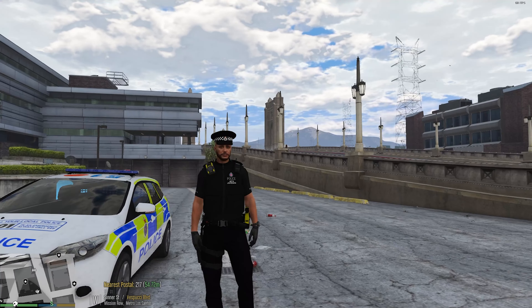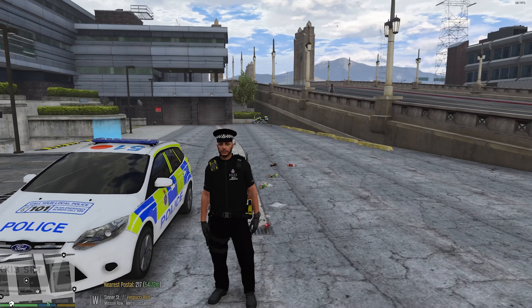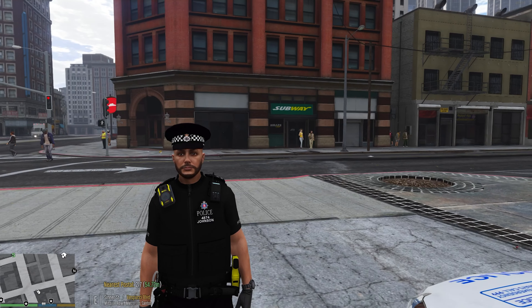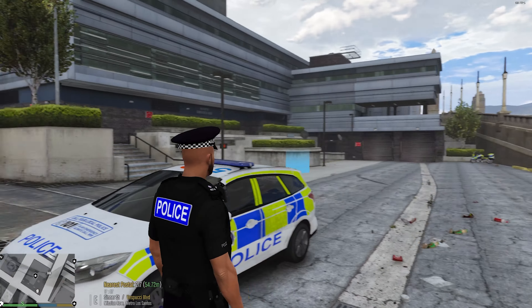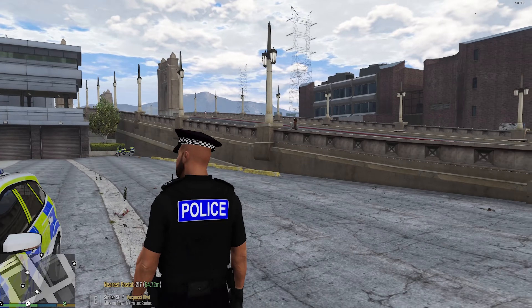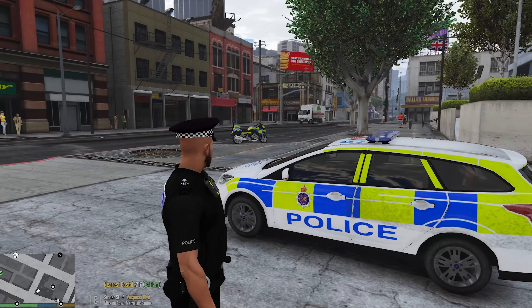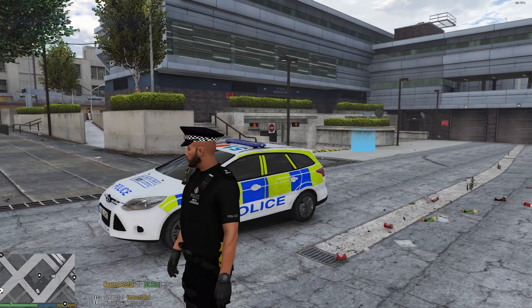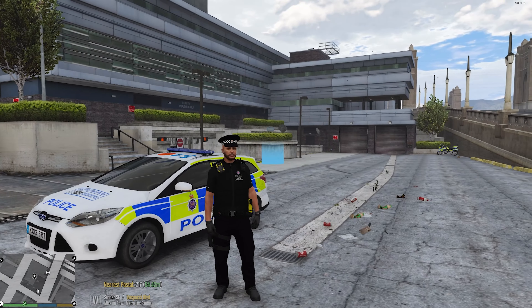As for the uniform it's a pretty standard uniform, but the vest — you probably can't see it because I'm not zoomed in — is actually based off of Kent but we're going to be using it today because I quite like it. The police badge is a bit too bright, a bit too bluey, but we're going to roll with it anyway. All of it's available on unionmods.com.